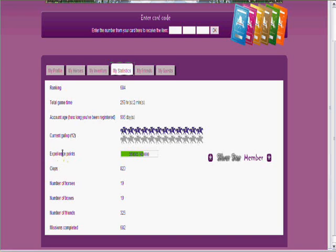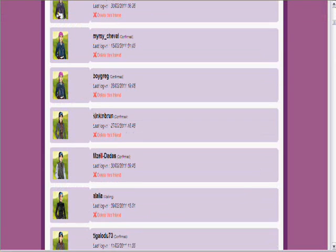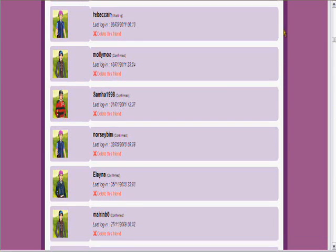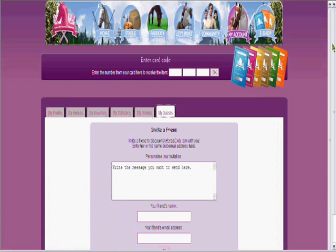This shows number of horses — I've got 19 horses, number of boxes, number of friends, and missions. You have experience points, and it takes quite a while to get one level in the higher levels but it's worth it. For friends, some of them haven't confirmed yet and it will say 'waiting' such as this one.